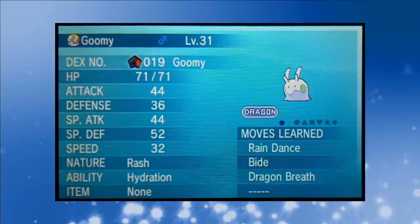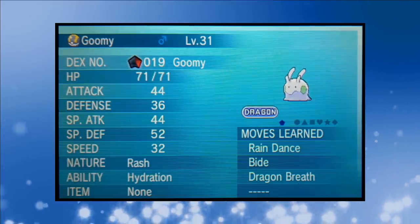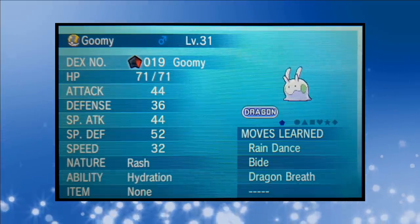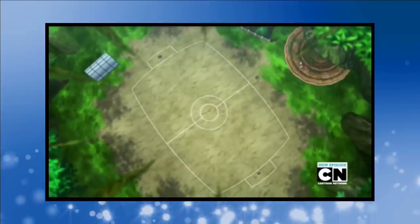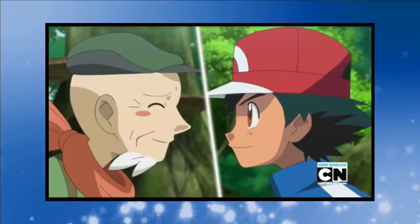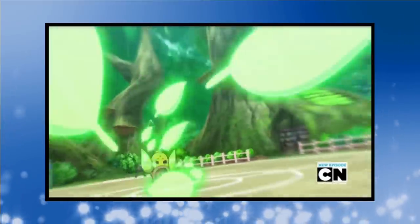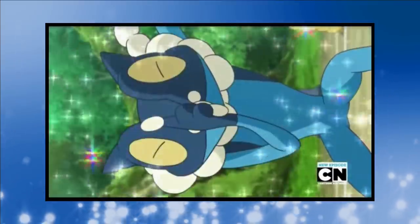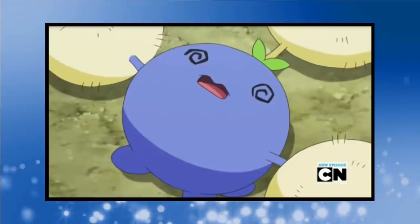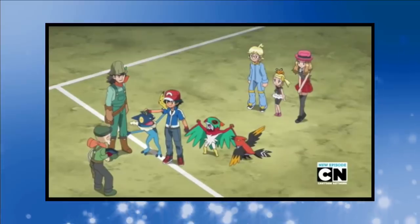At this point Goomy only knows Rain Dance and Bide. You may see Dragon Breath there but that's for later use only. For now the Wingless Dragon will be extremely tough to use. After evolving Froakie and catching Goomy, Ash heads onwards to Coumarine City to take on Ramos. Needing another trio for the Grass-type gym, Ash leaves out Pikachu for the first time. On this occasion we'll be using Fletchinder, Hawlucha and Frogadier. Bringing a Water-type in for a battle with Ramos doesn't make much sense but at least we've got Aerial Ace now.